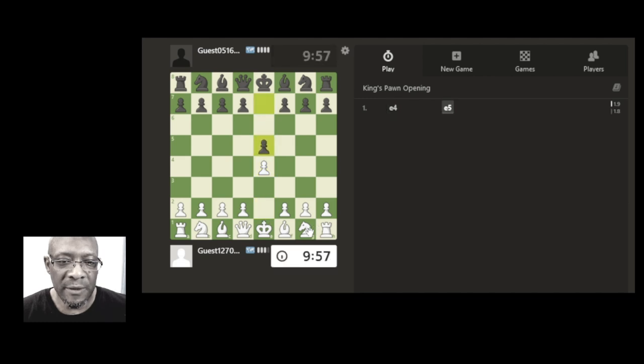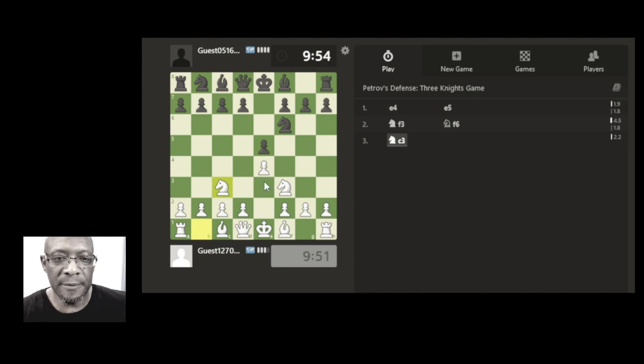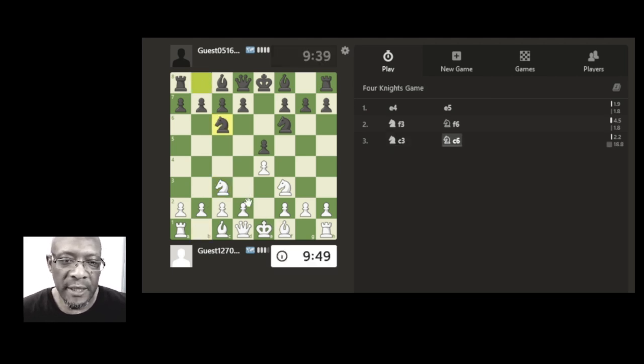I'll have to check if Lee Chess is back on. Let's attack the pawn — bring the knight through supporting the pawn. We've got the queen supporting the pawn, we've got the knight supporting the pawn — let's go for it.